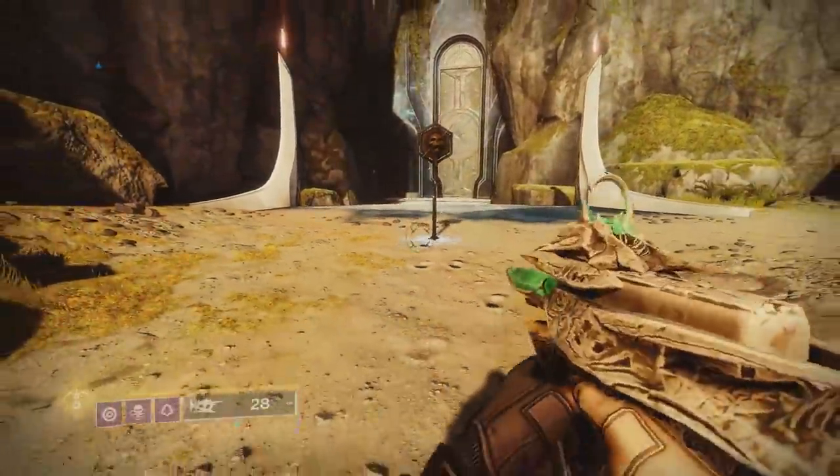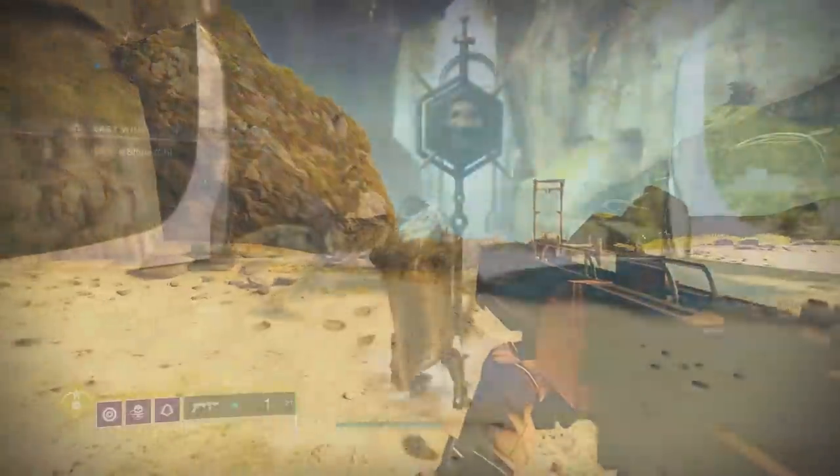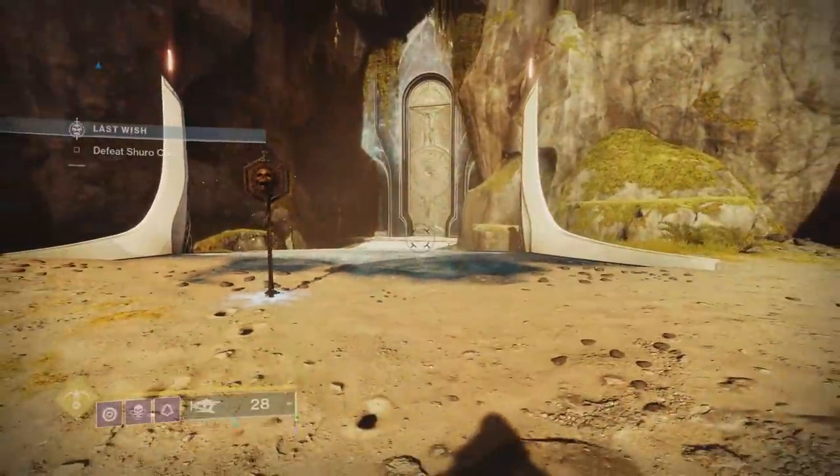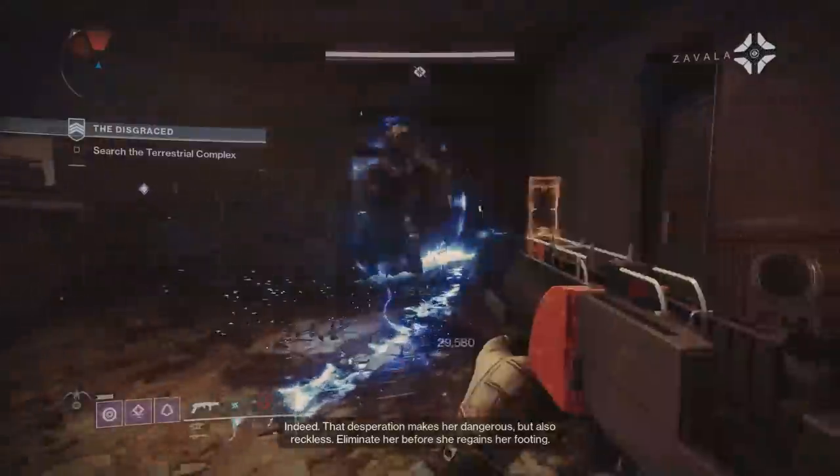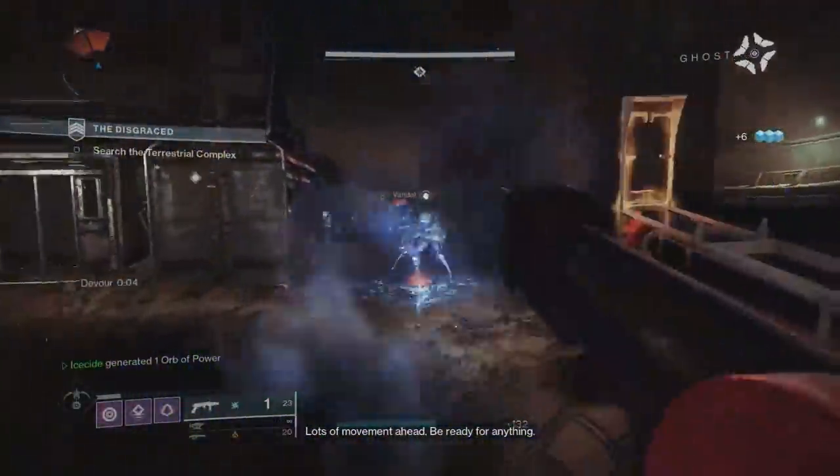Then with double reserves it goes to 26 — so it improves the ammo reserves by a whopping 0. So between the 4,000 Resonant Elements and the 2 Alloys we used to enhance both perks, we got a whole whopping 4 reload speed.